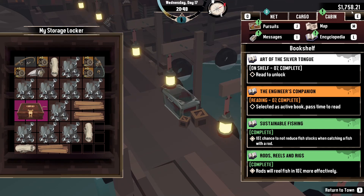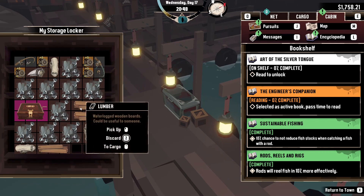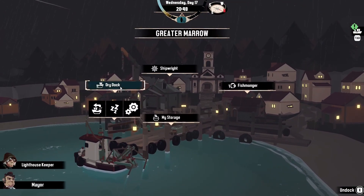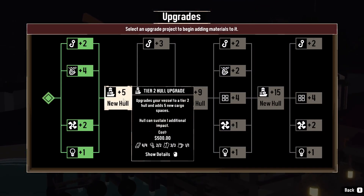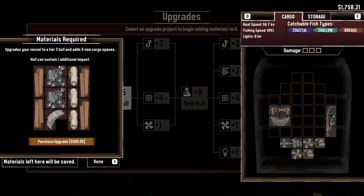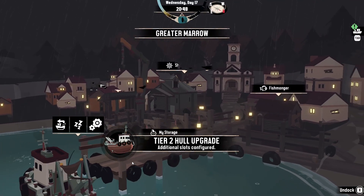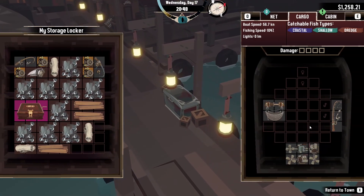This book will give us a discount when we go selling and buying stuff; this one gives us more speed. Our financial situation is much healthier after fishing for a few days, but the storage locker is pretty much full. We need to go to the dry dock. We managed to fill the upgrade slot and now have the money to purchase this upgrade, so let's do that — it gives us a bit more inventory space.